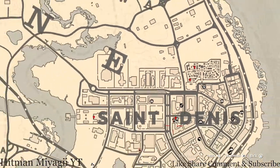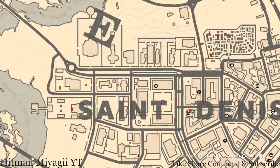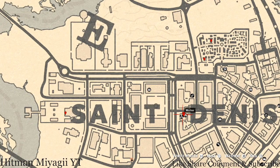At the next marker you'll get a family heirloom — a Cherry Wood Comb. It's upstairs in the saloon: go through the door, up the stairs to the second floor, into the only room you can access, which is to the right. There's a wash stand in front of the bed — grab it off that wash stand.